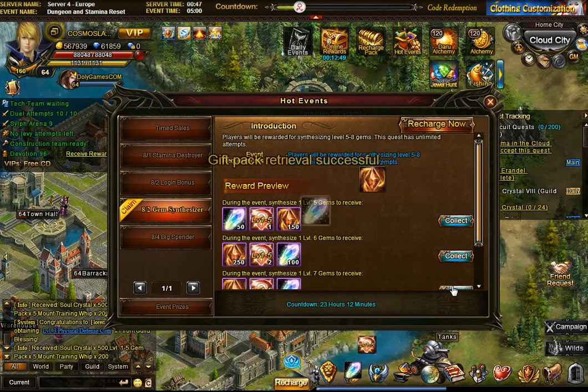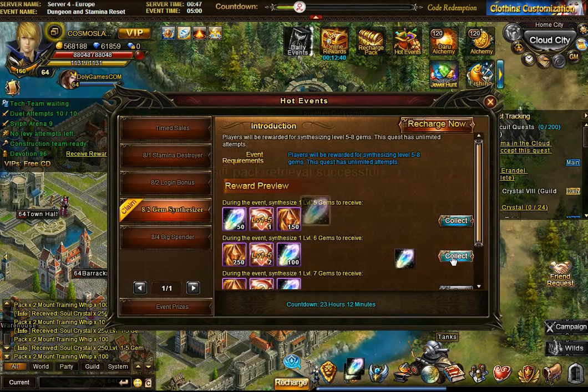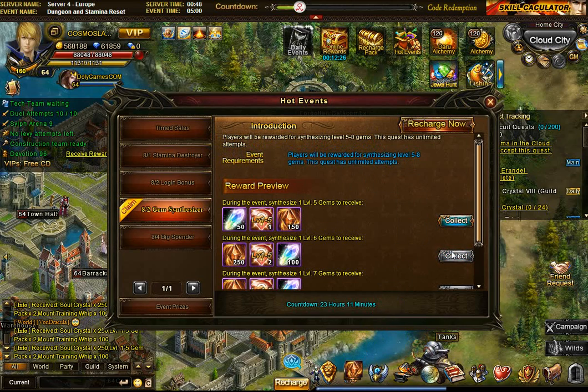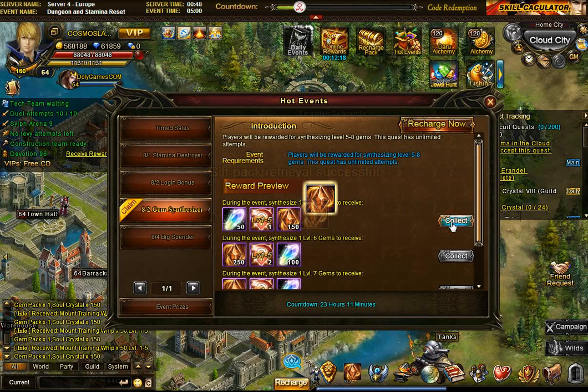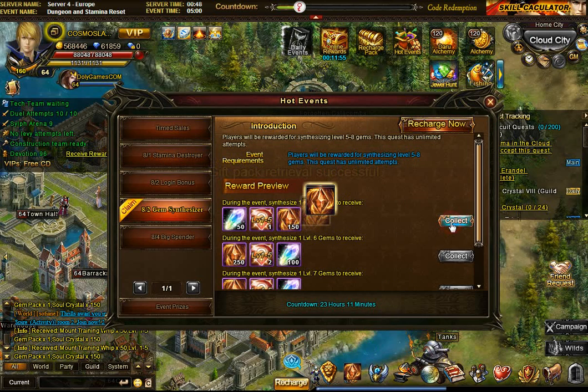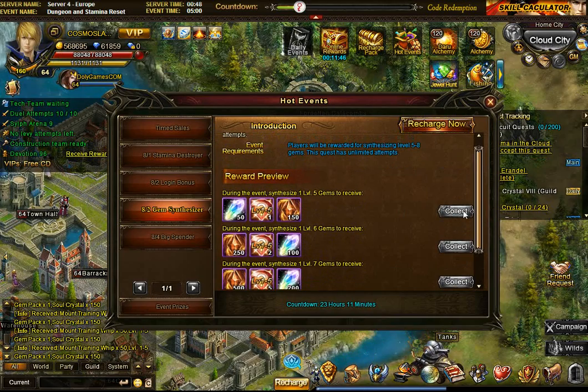How many level 7s? 1, 2, 3, 4 — 4 level 7s, that's good. And 1, 2, 3, 4, 5, 6, 7, 8, 9, 10 — really? 12, 13, 14, 15, 16, 17, 18, 19 — 19 level 6s! That's a lot more than I thought. And probably if 19 of these... and a lot more level 5s. That's 20... that's 40... 20... 20... that's 14. So that's 54 level 5s. So that's a lot.